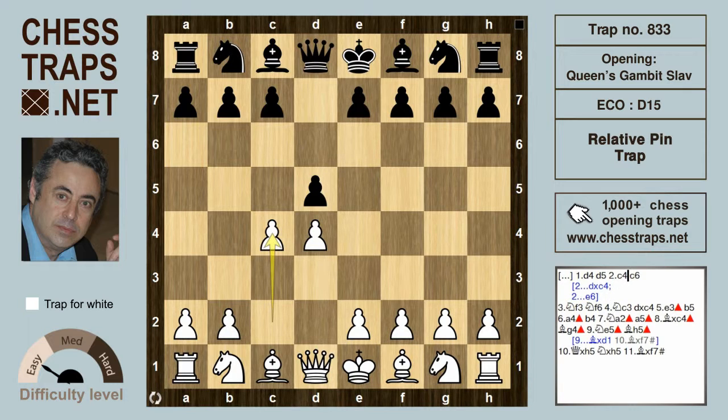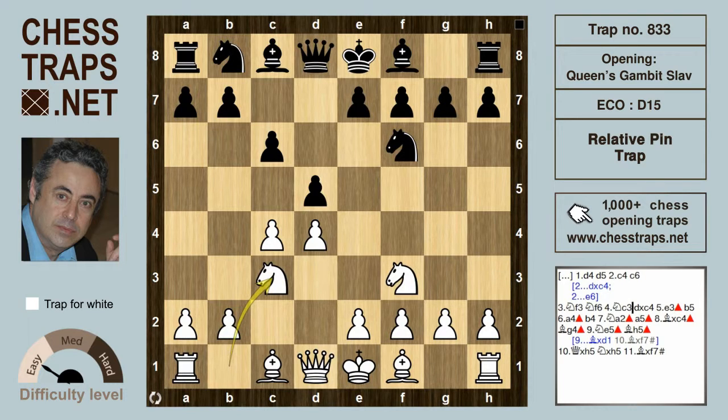Black plays c6, the characteristic move of the Slav. After white develops with Nf3 and black follows with Nf6, then Nc3 by white, black may consider that capturing the pawn on c4 is now more opportune.